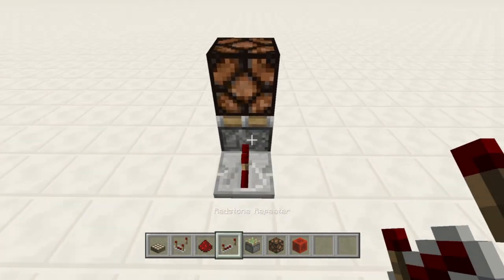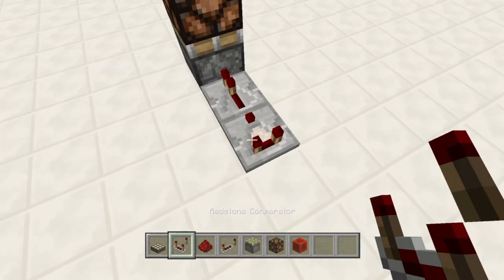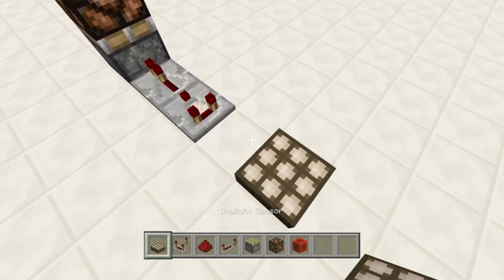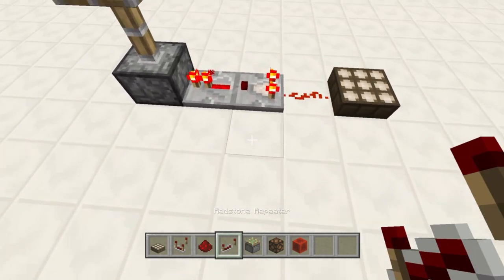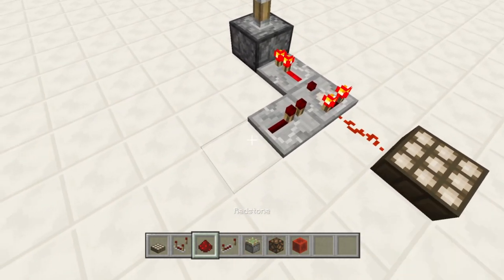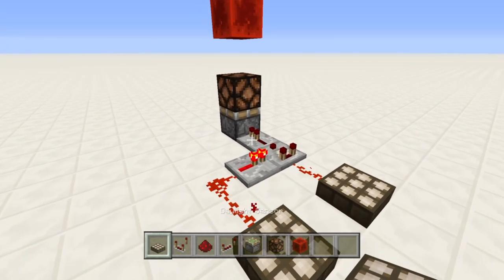I'll put a repeater into the side of it, and we're going to build it a little differently than in the screenshot, and I'll explain why later. Put your daylight sensor one block of redstone away from the back of the comparator, and then put a repeater going to the side of the comparator, two blocks of redstone feeding into that repeater, and another daylight sensor.